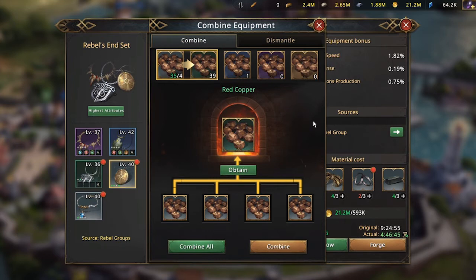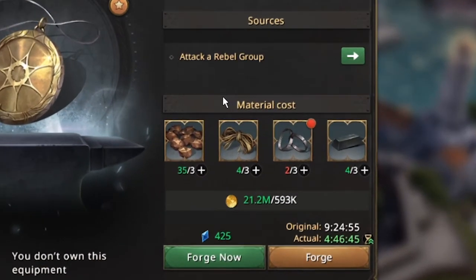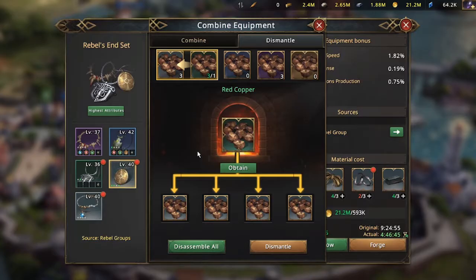Just do the same process until you reach the corresponding slot where you need to put the materials. Now if we go back to the material cost section, you'll find that the red dot is gone and the number of materials needed is shown in green.